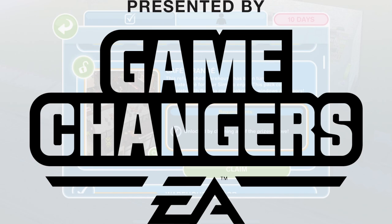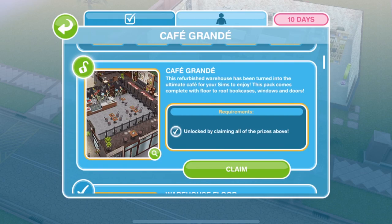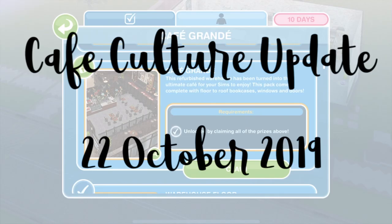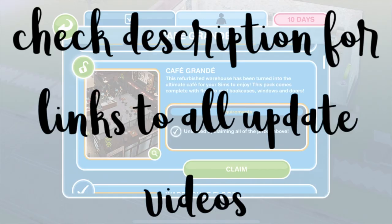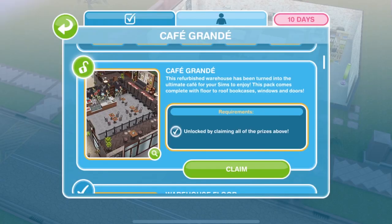This video is made possible by EA Game Changers. Thanks EA. Welcome to the Cafe Culture Update in Sims Freeplay. This update comes out on the 22nd of October 2019 and in it we get loads of fun new things. I have several videos around the update that I will link down below in the description box, so make sure you check that out for all the information.